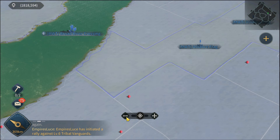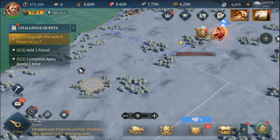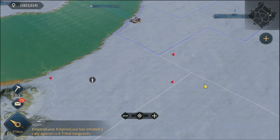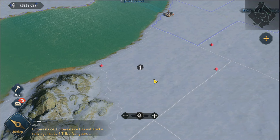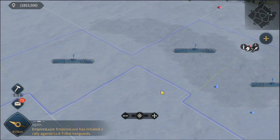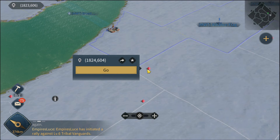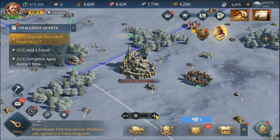Right now I've zoomed out of the map and I want to find some targets. When I zoom out enough I can see red dots — those are enemies, people not in your alliance. Blue cones are your allies. I can see some targets right here.